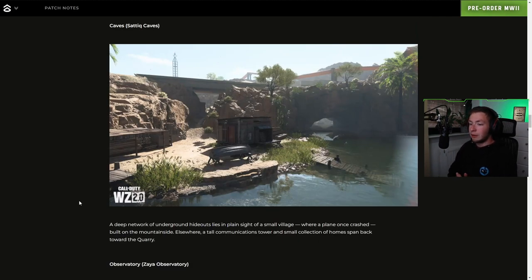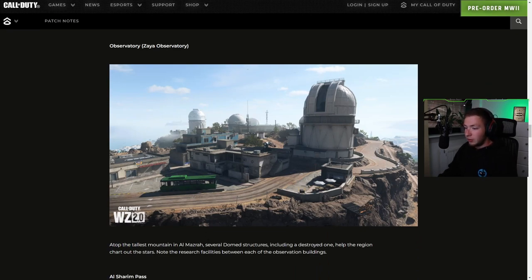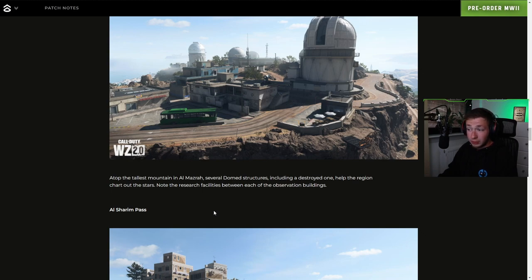Caves — a deep network of underground hideouts lies in plain sight of a small village where a plane once crashed, built on the mountainside. Elsewhere, a tall communications tower and a small collection of homes span back towards the quarry. And here we have the Observatory — atop the tallest mountain in Al Mazrah, several domed structures, including a destroyed one, help the region chart out the stars.